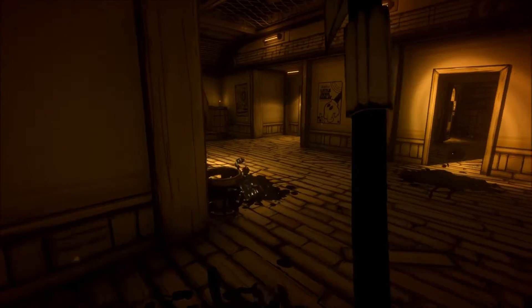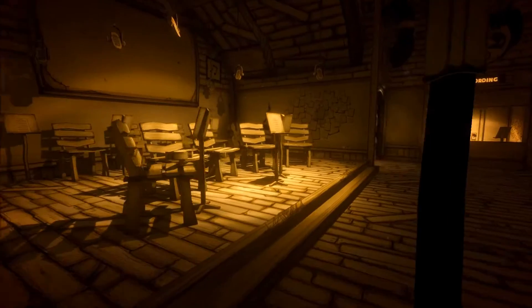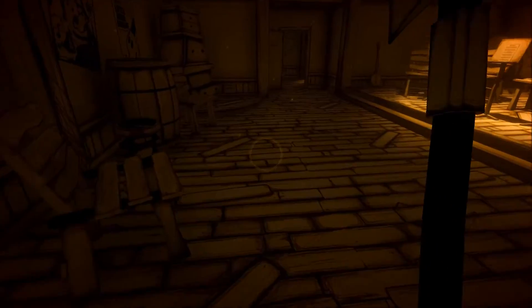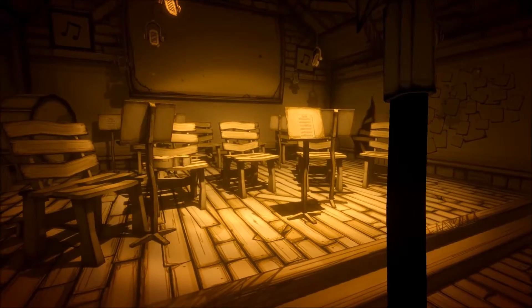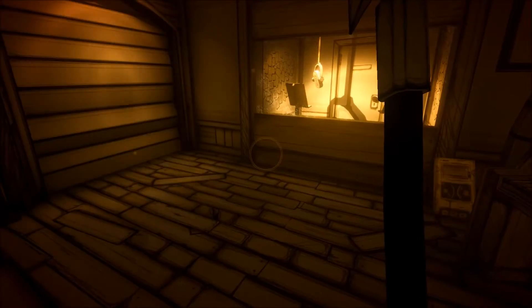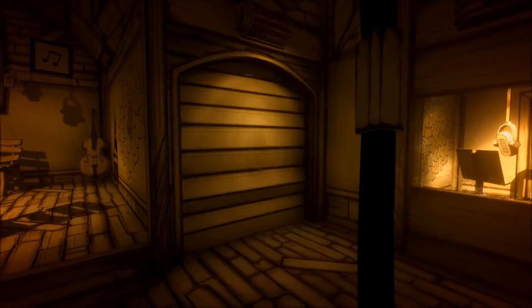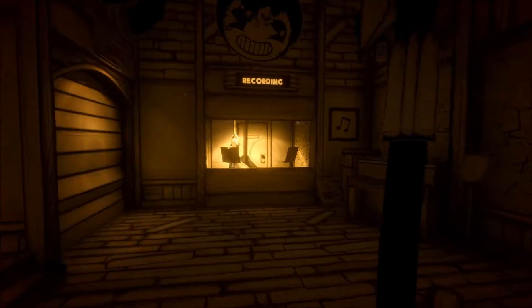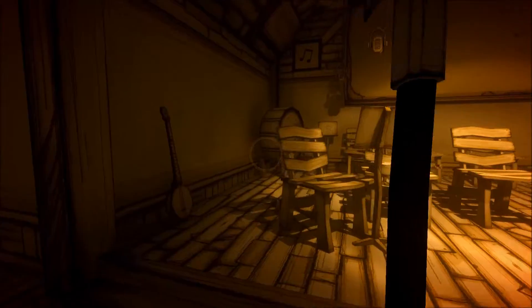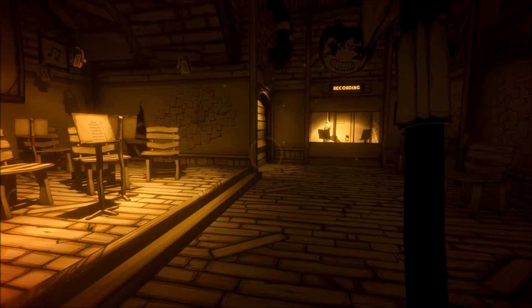One thing that could have helped the combat is allowing Henry to sprint backwards. I find that the world and exploration is a whole lot more enjoyable than the combat aspect. Coming up to a puzzle in the music department — there's one I quite like involving various instruments. You get an audio log telling you to activate these different instruments in the right order to unlock a door to a valve that drains the stairwell. That's one of the more unique puzzles, and I thought it was really well done.